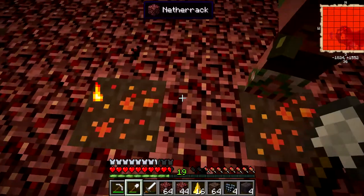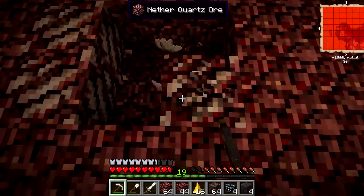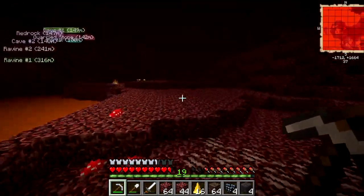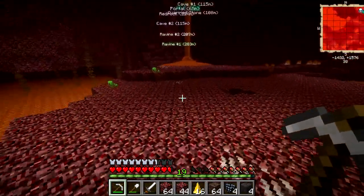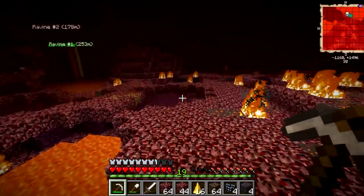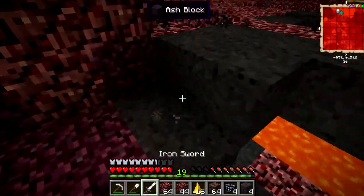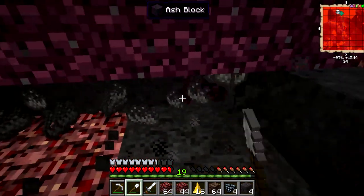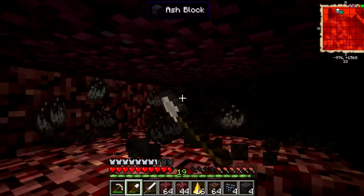Let's explore, mine some ores, look at this nether quartz — I know this is 1.5.2 but that's still awesome and we can use this. What is this? It's a blue glow shroom! What are these things — a glow shroom? Come on, that's just awesome. There's some ash up there. I'm looking for more ash on the ground as well as glowstone because I need to make more of those glowstone bricks.